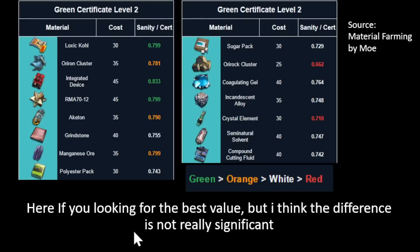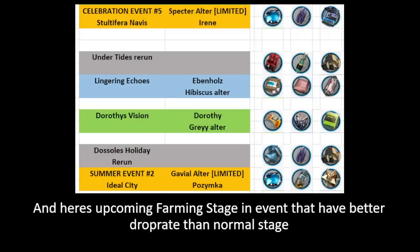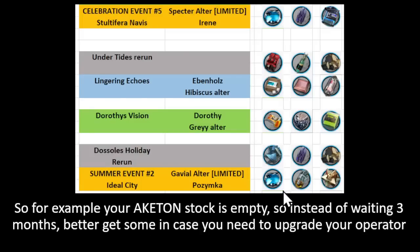So what's the best to buy here if you're looking for best value? I think the difference is not really significant. The best way is to look at your depot and see which material you're lacking. Here are the upcoming farming stages in the event that have better drop rates than normal stages.